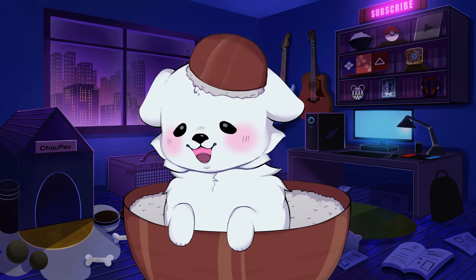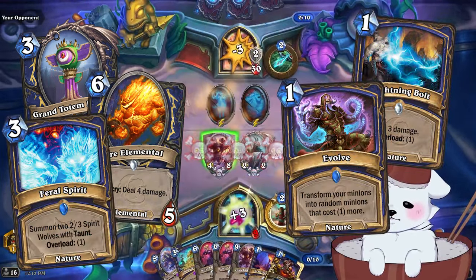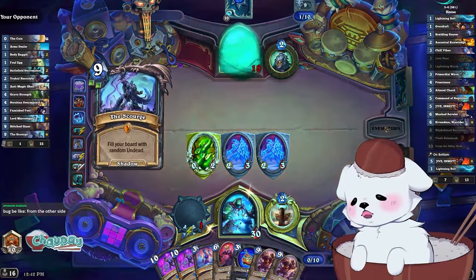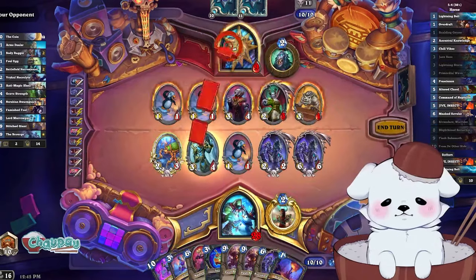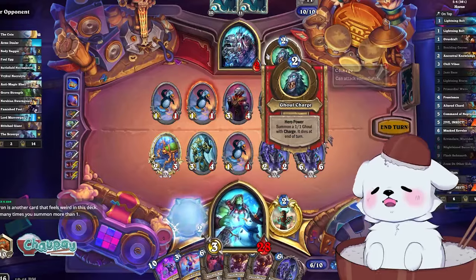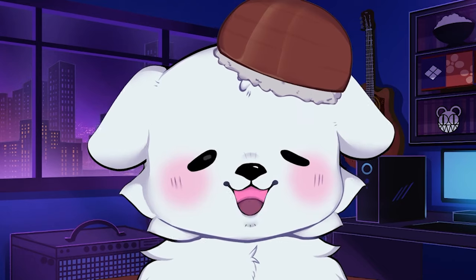What makes Shaman so difficult, objectively, is how clunky their cards synergize with each other. You've got a base of totems, elementals, and a bunch of spell schools. Overload decks, evolve decks, and if you're feeling lucky, maybe tokens. Do you know what all of these have in common? They suck when they're not the entire identity of your deck. What makes this class so difficult to play is that their core cards really lack flexibility — if you're playing one type of Shaman deck, all the other Shaman cards will suck for you. If you don't get exceptional support for one archetype, you are basically playing handicapped. Even if you get a slightly mediocre opening, you're just hero powering and waiting a lot of the time. And since the hero power sucks so much — maybe I just don't like Shamans.